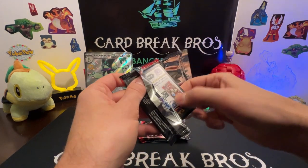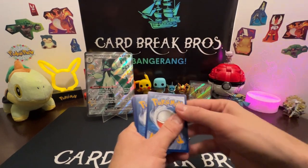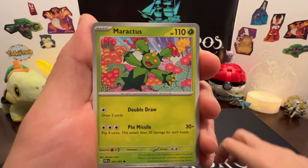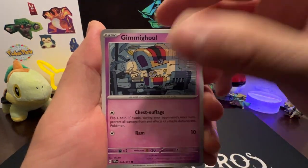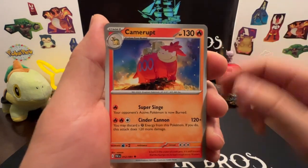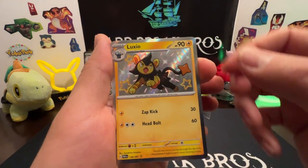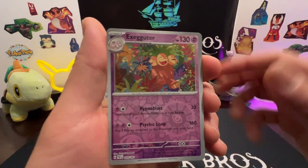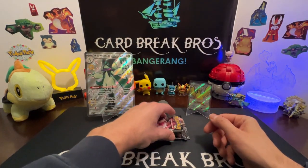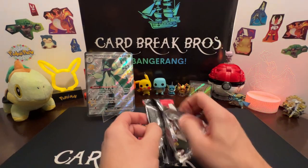We just started into opening and collecting this set, so we've got a lot to go through. We got dark energy, Maractus, Grimmighoul, Scraggy, Flittle, Oinkologne, Camerupt, Moonlit Hill, Luxio shiny, Exeggutor, and a Revavroom holo. Okay, let's get into another pack and see if we can get something cool out of this Paldean Fates.